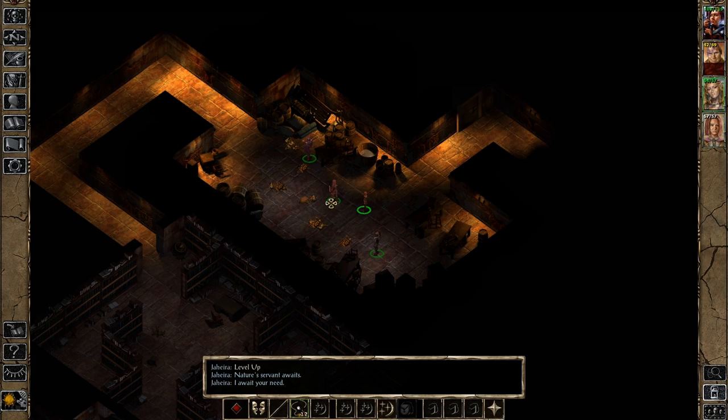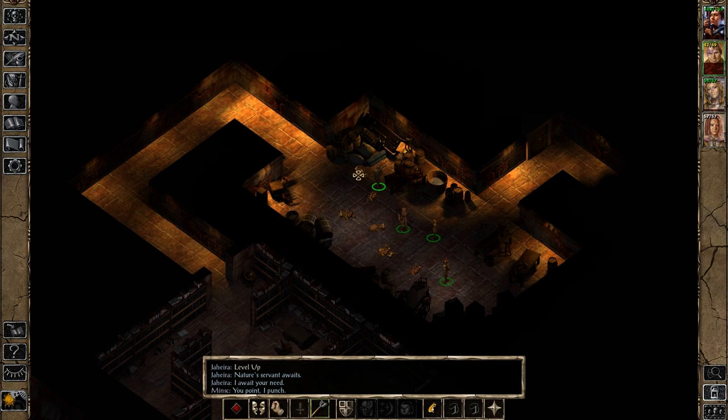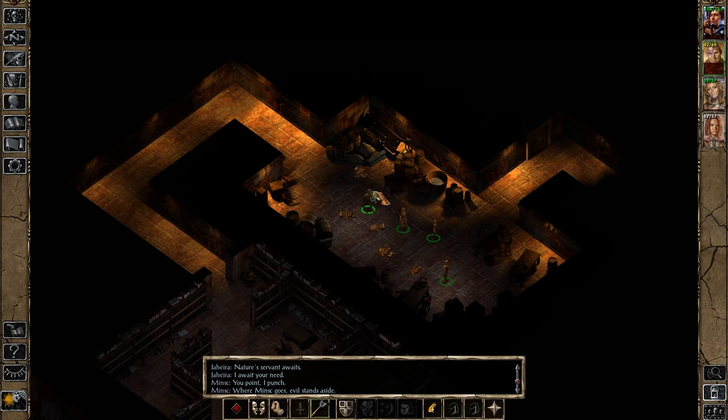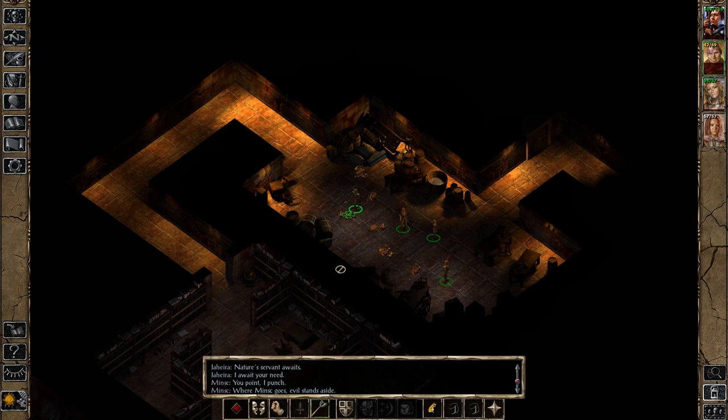With that done, let's now start looting this area! We encountered some Duergar — the Duergar have been dispatched — and it's this person who has the really good loot! A magical suit of chainmail and some acorns! The acorns are, I believe, very useful! There are also going to be some more sling bullets and some more gold.